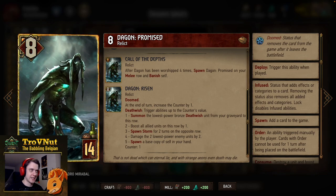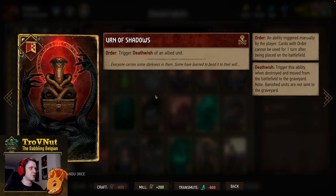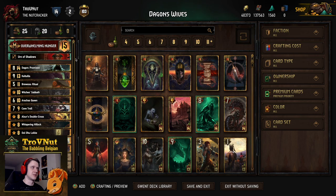Our stratagem is the Urn of Shadows — very powerful in death wish decks. On order you trigger the death wish of an allied unit, not limited to bronze, so you can trigger Bruis Ritual in the first round for a huge head start. Our leader ability is Overwhelming Hunger: destroy an allied unit and spawn an Akimata of three power, boosted by the destroyed unit's power. You can do this twice — it's an extra consume, giving you six points total.